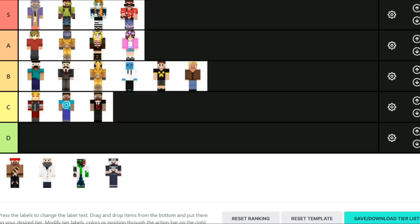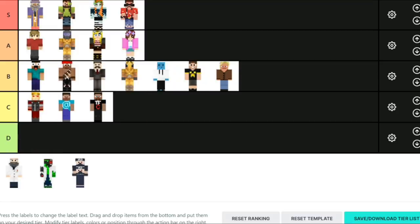Next up, Bdubs. Bdubs has a little face in his legs — in his pants right here — which is quite funny. I like the knives. It's a really old-style Minecraft skin thing you'd see in like 2014. It looks really cool — like the headband or whatever that is. I don't like the skin as much, but I do think it's good. So I'm going to put it between Corrales and Mumbo. I think that's where it belongs.